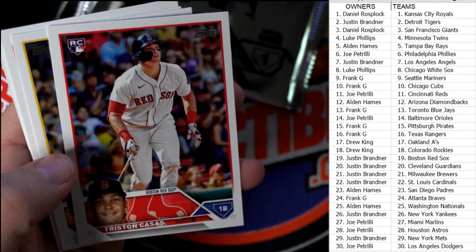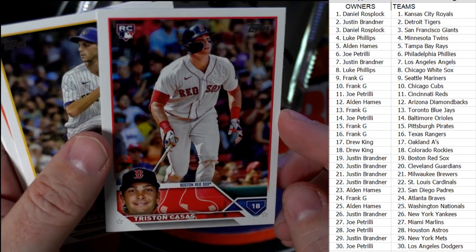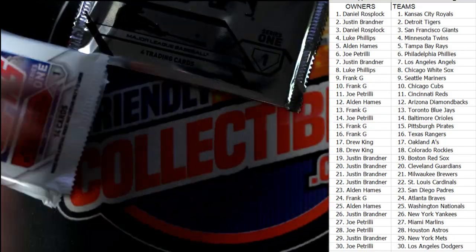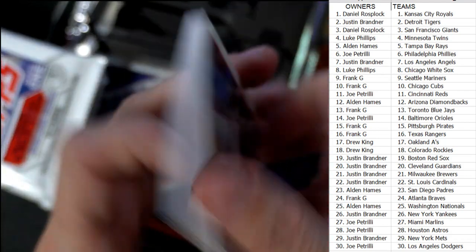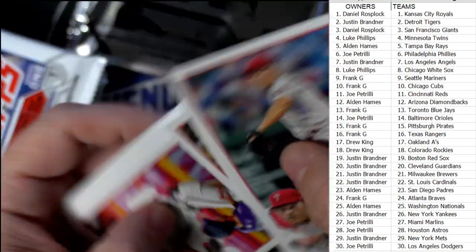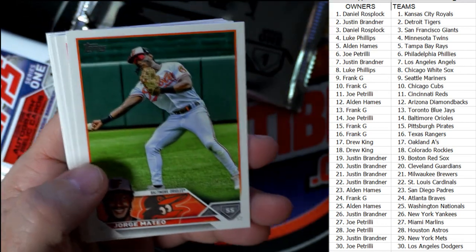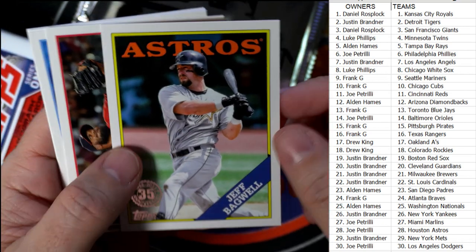Oh, there's a Tristan Casas base rookie card — Red Sox! That's what we're looking for for the Red Sox, that's a really good one. Justin B, that one's coming out to you. And here's a Vaughn Grissom base rookie — another one we're looking for, goes out to the Braves, Frank G, that one's coming out to you. Oh, and there's a Jeff Bagwell Astros stamped card!